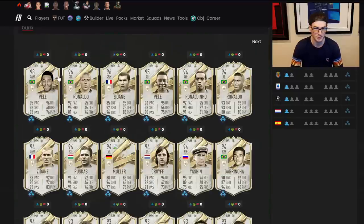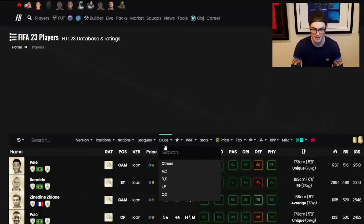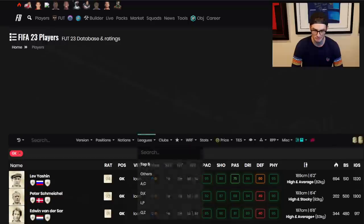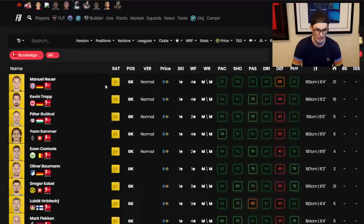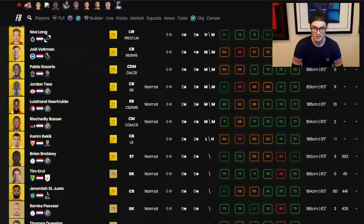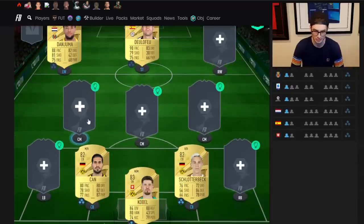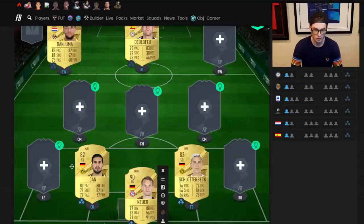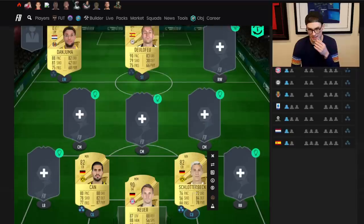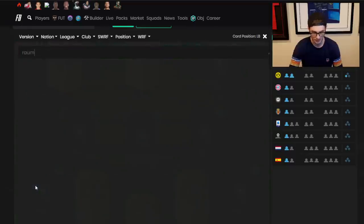I want to see if I could work around this with the Dortmund trio. Let's go with Neuer as keeper — the center backs both go to three chem because they've got the club link, the nation link and the league link. I would then add Realm and potentially Lozano on right wing, and De Jong at right center mid to get the same league connection.